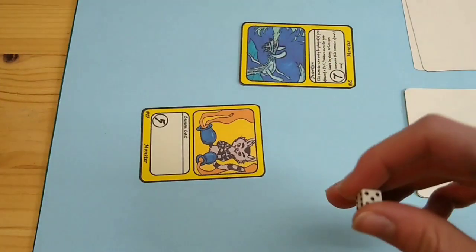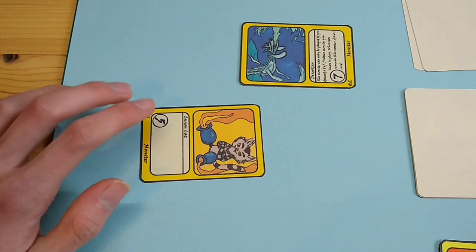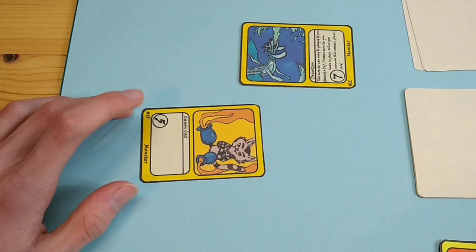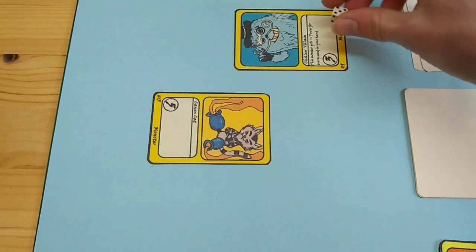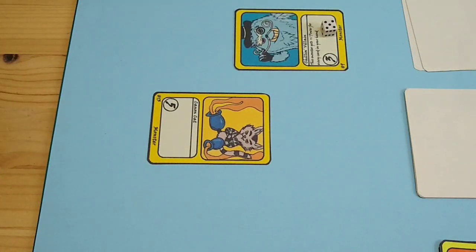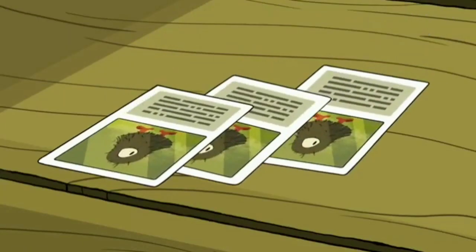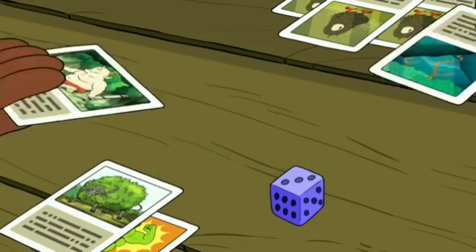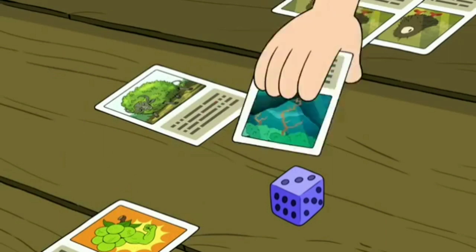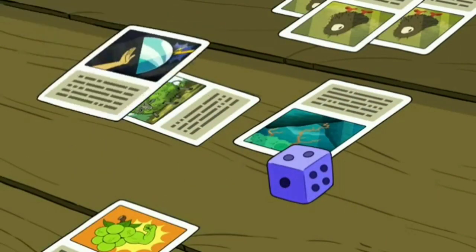When you battle, your monster deals damage equal to its power to the opponent's monster — so Cannon Cat deals 5 damage to Drogon. When a monster has more damage on it than its power, that monster is defeated and goes to its owner's discard pile. The game continues until one player has no life points remaining and loses, or a player is unable to draw a card at the beginning of their turn, in which case that player also loses.